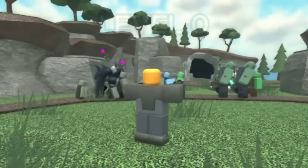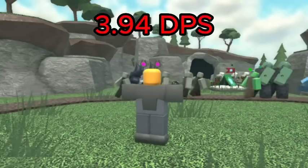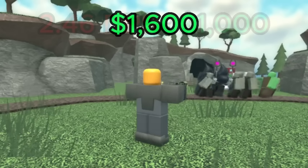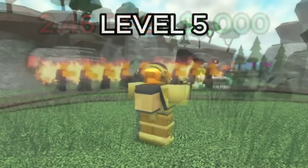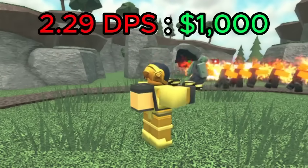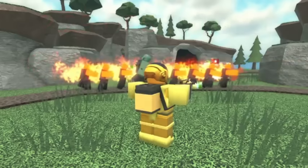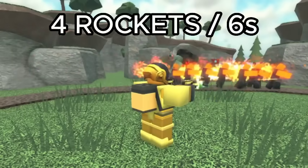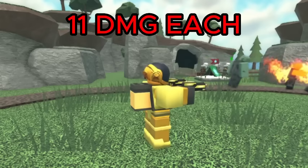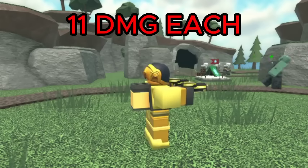For the Commando, the best value is level 0, which has a DPS of 3.94 for a total of 1,600 cash, giving it a DPS cost ratio of 2.46. However, level 5 is overall better despite having a DPS cost ratio of 2.29 DPS per 1K spent, because this level fires 4 rockets every 6 seconds which deal 11 damage each. The splash damage of these rockets is helpful against crowds and makes up for the 7% decrease in value.